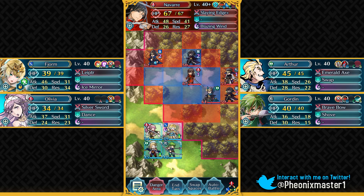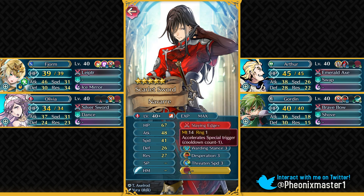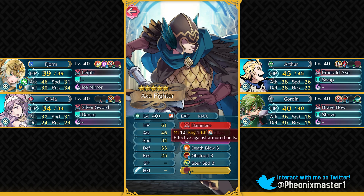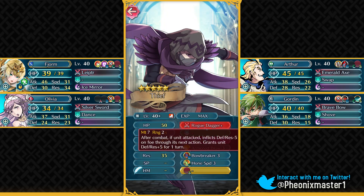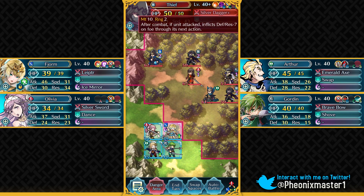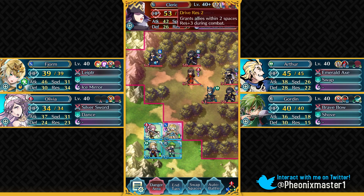Here we have Navarre, and this time he's got Warding Stance and Desperation. He has Killing Edge Plus rather than Slaying Edge. Then we have this Axe Fighter with Death Blow, Obstruct, and Hammer Plus — so armored units are definitely gonna take quite a lot from that. We also have this Thief, who is pretty weak because of his Rogue Dagger Plus and Armored Blow. But this other guy does pack a punch because of his Death Blow, Silver Dagger Plus, and he also has Poison Strike.